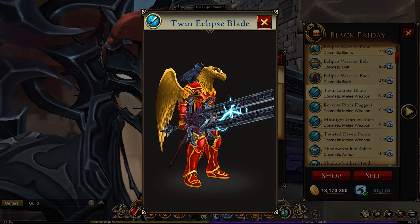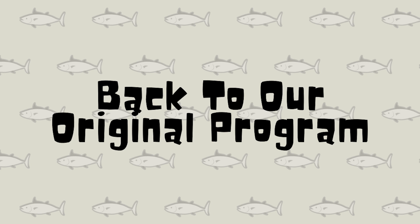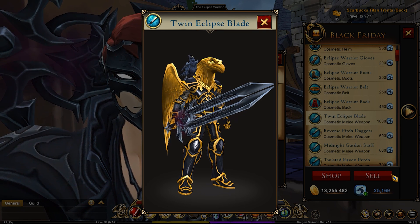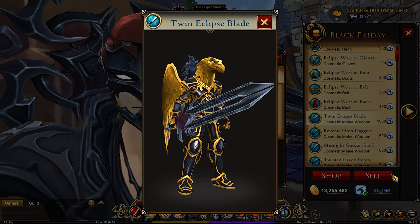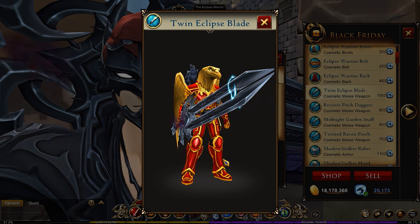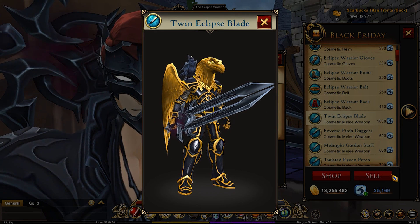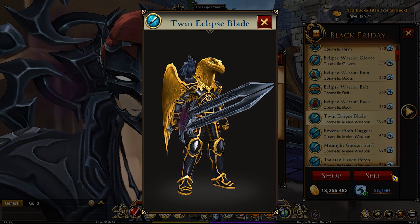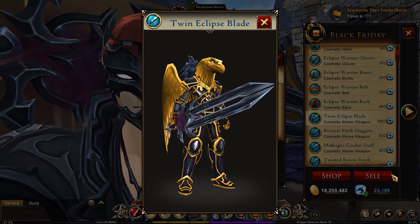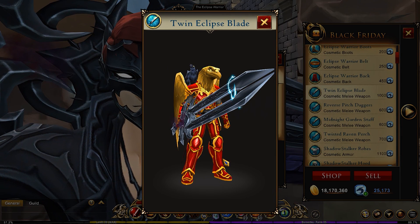And look at the purplish hint right there — that's really nice. I am so glad I did not spend a thousand dragon crystals on this weapon, because I would have been asking for a refund. They made a mistake by adding the lightning effect and making it much larger; they should have just kept it as it was and reintroduced a variant of the Twin Eclipse Blade so that people would have had a choice on which one to purchase.